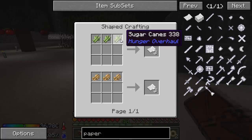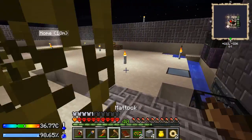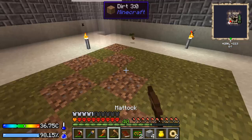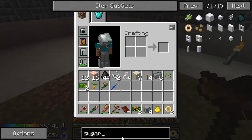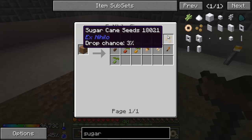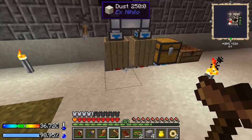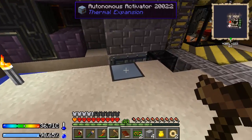I don't know how to get sugar canes. There it is — Ex Nihilo sugar cane seed from sieving dirt. It is a 3% chance. Wow, okay. So we need to sieve a lot more dirt, and I've got 7 at the moment.